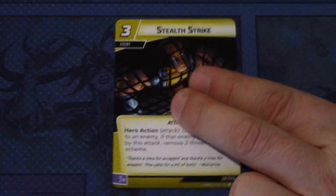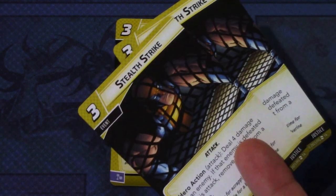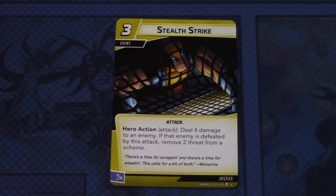Next, we have a reprint of Stealth Strike with new art, so I won't go into much detail on this. It's a three-cost attack event which deals four damage to an enemy, and if that enemy is defeated, you can also remove two threats from a scheme. It can be committed as a mental resource. I haven't played this much because it's a bit over-costed for my liking.